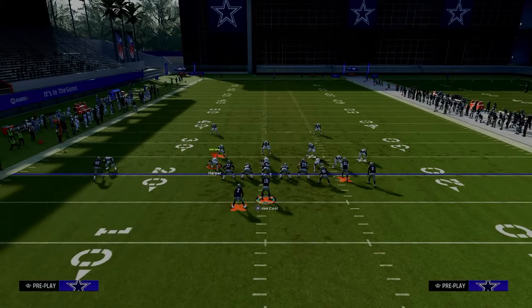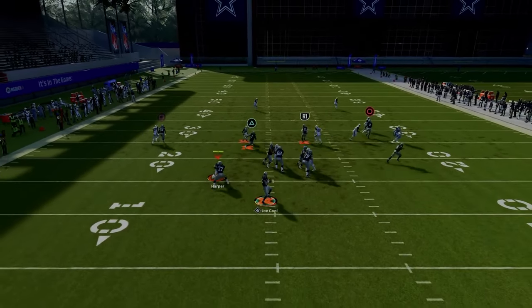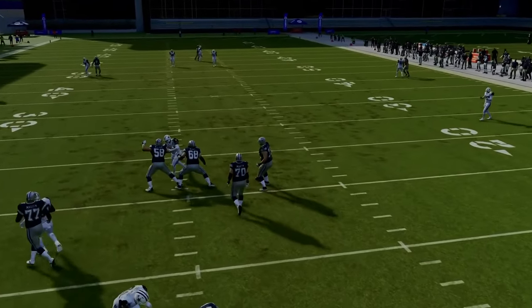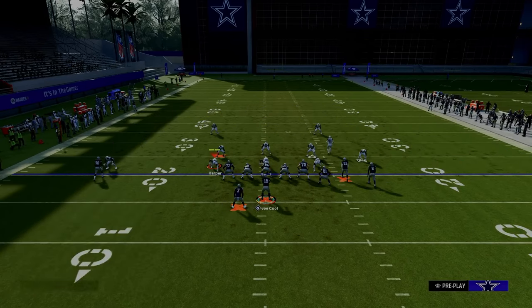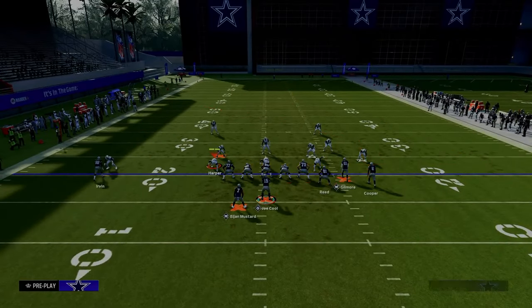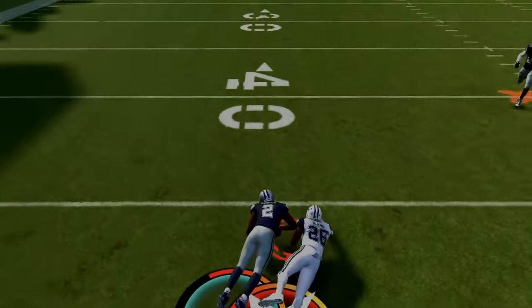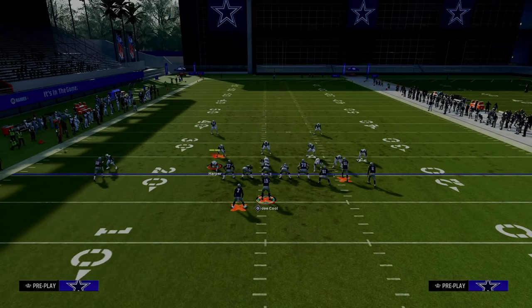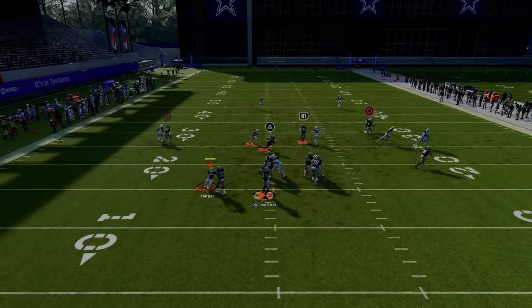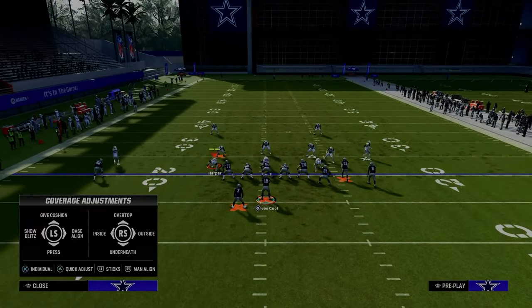This absolutely crucifies people in head-to-head who want to sit in cover three. One common adjustment is putting the outside third defender on the left-hand side — it plays pretty well against a lot of routes. However, with this setup, the circle receiver gets inside leverage and I'm able to throw that consistently without really worrying about the middle third safety. Let's also talk about cover four: the streak clears out both inside quarters, and this post route is lethal against cover four drops if you have time in the pocket.